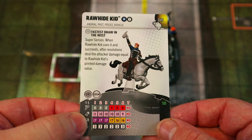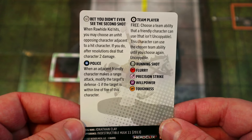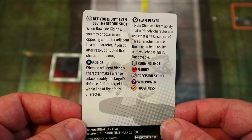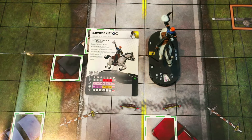Improved targeting to make range attacks while adjacent is always nice. Running Shot, 5 range, Precision Strike, Willpower, 11 attack, 3 damage. He's really banking on Super Senses though — his defense is pretty bad the whole way down. Then his damage power: when Rawhide Kid hits, you may choose an unhit opposing character adjacent to a hit character — after resolutions deal that character 2 damage.